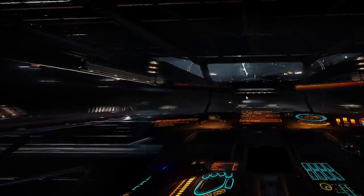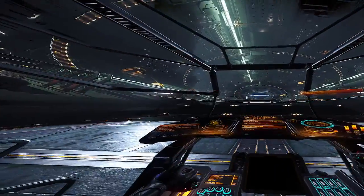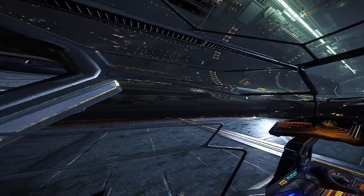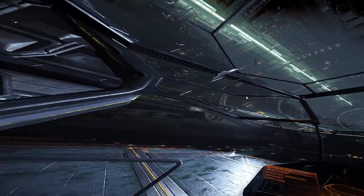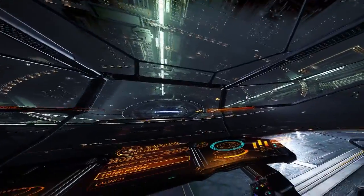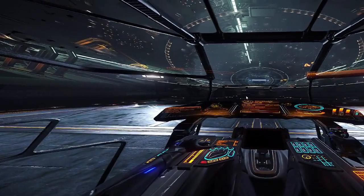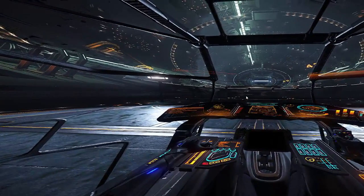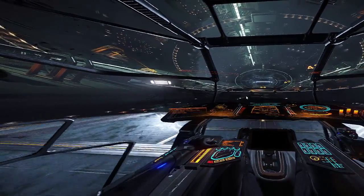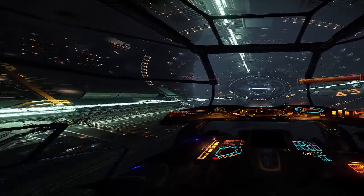This is a feature that Frontier were using on their booth at EGX, and it allowed the Elite Ambassadors as well as the public to see on a monitor what the player was seeing on the Oculus Rift. I'm playing this on a DevKit 1 — a DK1. At EGX they were using a DK2 and a newer build of Elite, and that build didn't have the wide field of view distortion you're seeing here — it had a normal filter view.